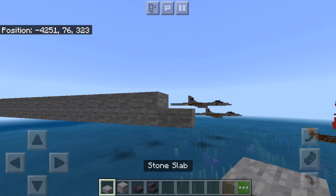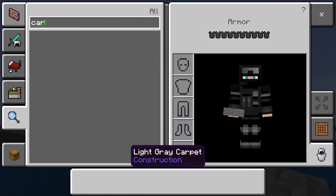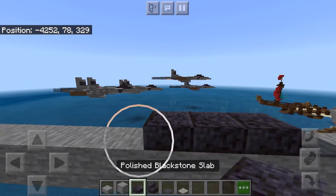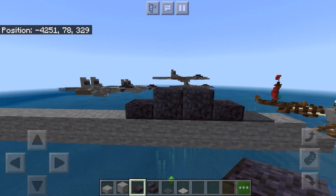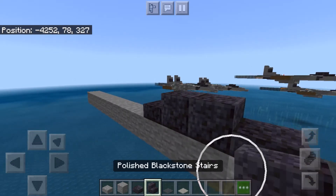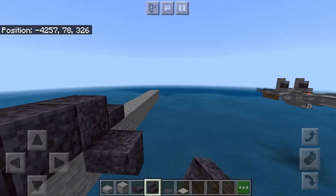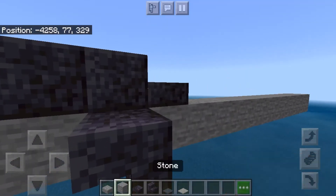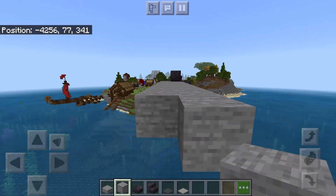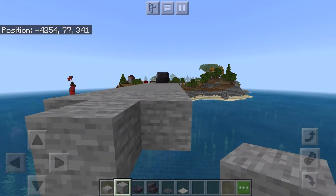Now slab in the front. Then take some carpet — some grey carpet, take both greys. We'll do one dark grey here, then 4 slabs and 2 there. So this is the cockpit. Then we'll take our blackstone stairs upside down on each side of the second blackstone block of the cockpit. And we'll bring stone all the way back until one away from here.